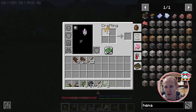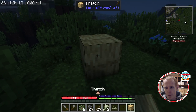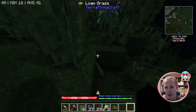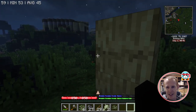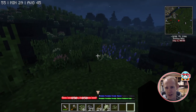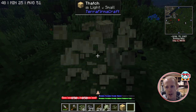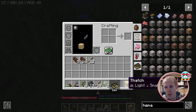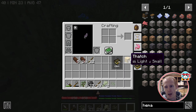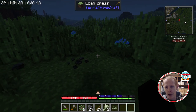You can build walls out of thatch, but note that thatch is a transparent block so you can walk right through it. It doesn't stop rain either. The good thing about thatch is it can convert back and forth — straw stacks to 32 as a small item, so you can change straw into thatch to store it more compactly and then turn it back later.